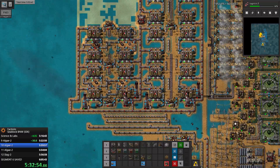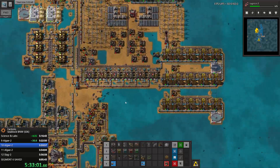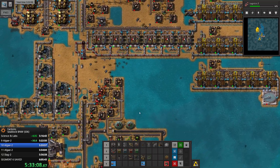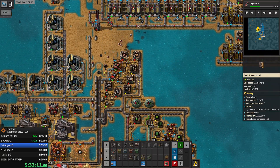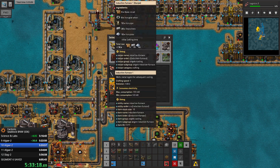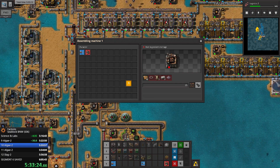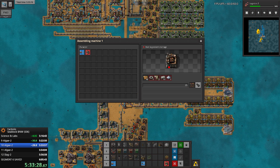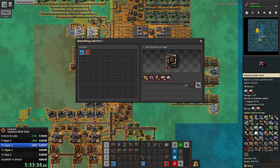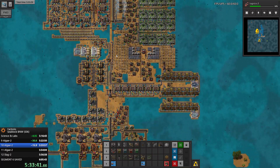We have logistic bots delivering stuff there - this is good, this part is working. Everything feels okay. Now I need one clarifier - let's make a clarifier. I feel like now is the time to craft those - not a casting machine, an induction furnace.